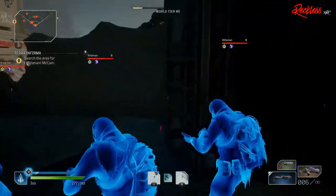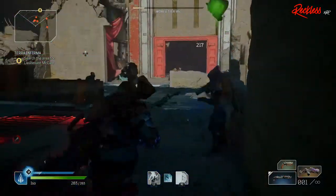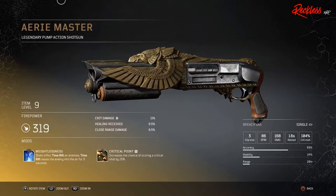Let's get started with the first legendary weapon, Absolute Zero, and we'll end this video with Golem's Limb. Absolute Zero is a legendary assault rifle. The tier 3 mod is Ultimate Freezing Bullets, which shots inflict freeze on enemies. Next is Eerie Master, a legendary pump action shotgun. The tier 3 mod is Weightlessness, which shots inflict time rift on enemies. Time rift raises enemies into the air for 5 seconds.